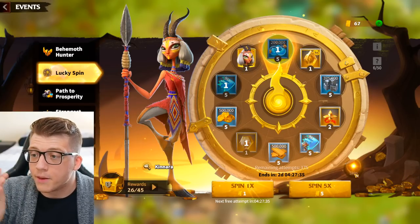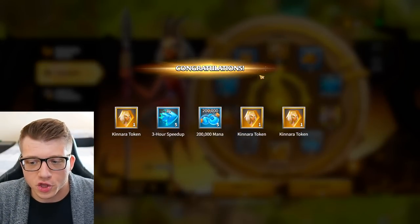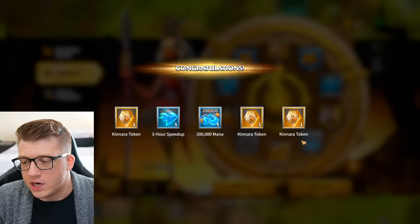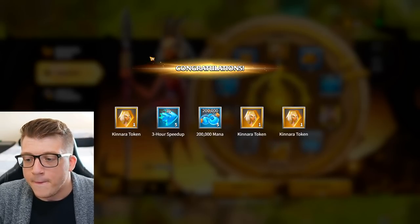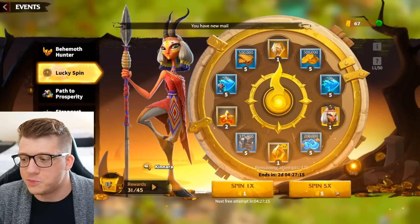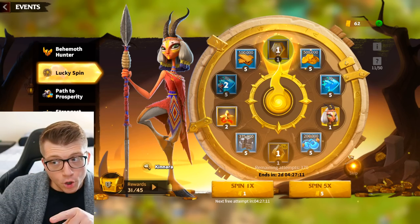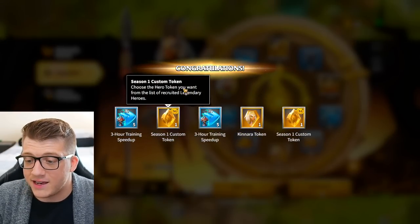We got Kenara, a 3-hour speed up, mana, another Kenara, another Kenara — that's huge! Three tokens or more per 5-spin is above average; two is about average; one is below average. This was a very good spin. Not as hype as that 10-Kenara pull, but let's keep going. We got three more tokens, and the universal ones are better than Kenara tokens because you can use them on whoever you want.